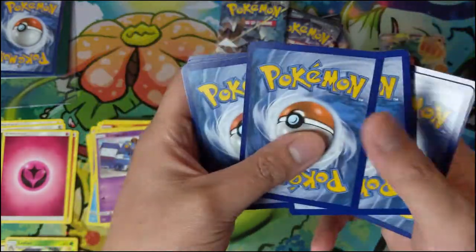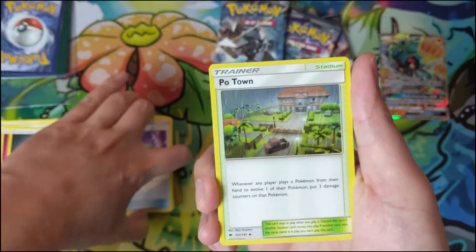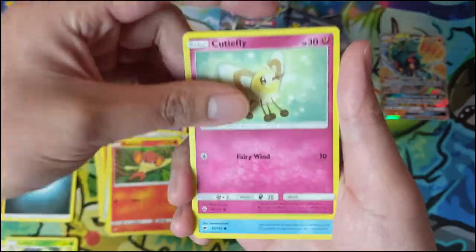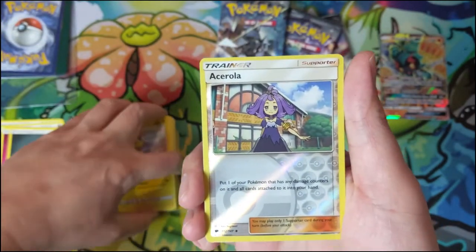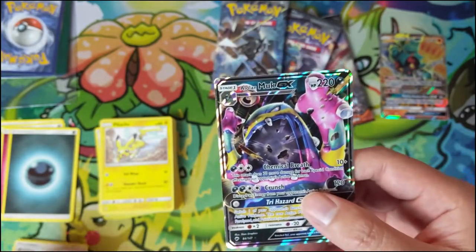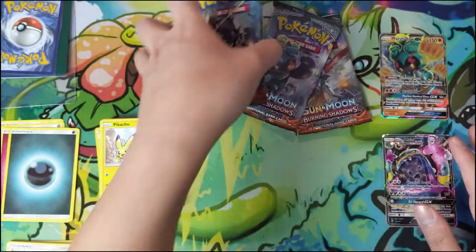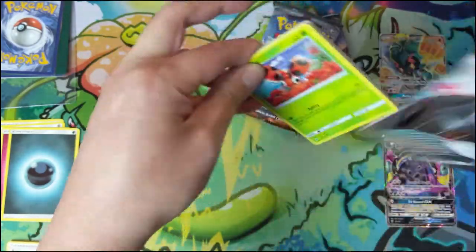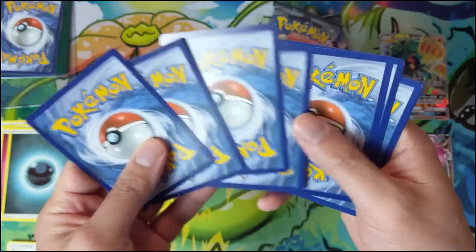We'd probably do it at the start of our stream, from about 7 p.m. EST for however long it takes to open whatever product we have, then move to our regular scheduled PTCGO. So if you think that'd be cool as opposed to these videos coming out a few times a week, let me know in the comments below. Not sure what we would open. Oh — we got another hit: Alolan Muk! Two ultra rares in a single ETB is pretty darn lucky. We didn't get the ones we're looking for, but I'm actually pretty happy with the results of this box.